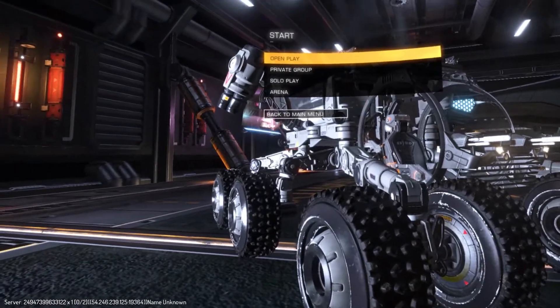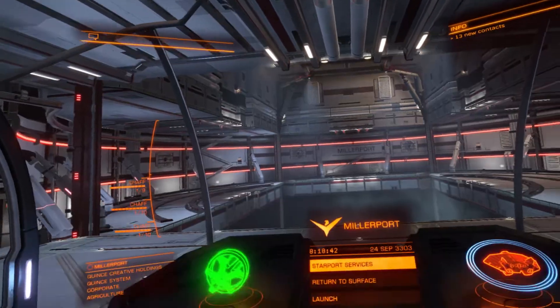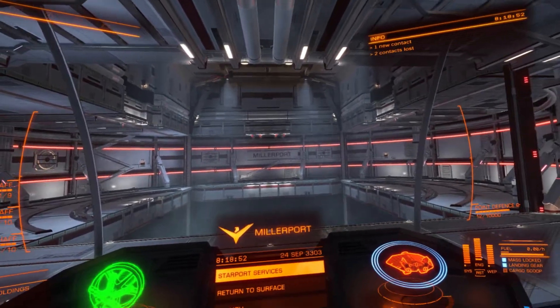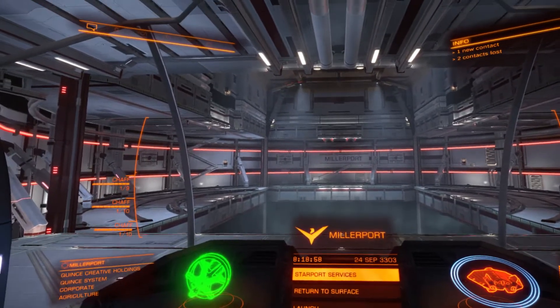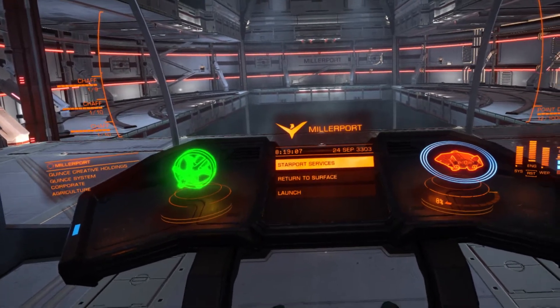I got put onto this one little thing and this is what I wanted to talk about today. So I'm going to get in, we'll go into open play to begin with. I am here at Miller's Port. Miller's Port is in the Quince system, and this is basically an exploit — you could call it that. It seems to be particular to the Quince system. It may be something you can do in other systems, but everyone seems to go to Quince, likely because of its location and proximity. The exploit is surface scanning missions.